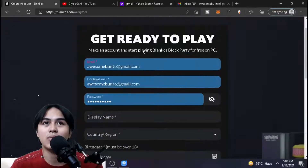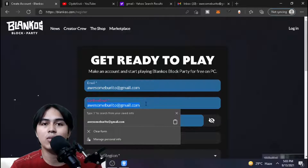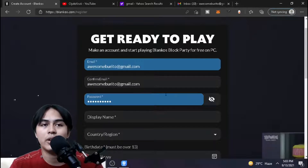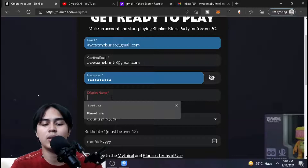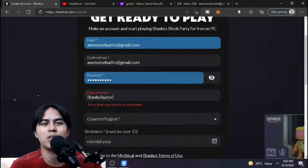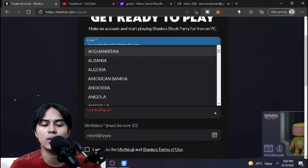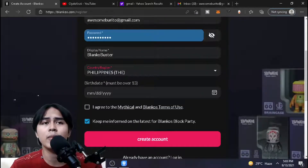After clicking, put your email in the field. I've placed my email — then confirm the email by placing the same email in the confirm email field, and of course put your password. I've placed my password. Then place your display name — for this account I'll just put 'Buster' or something like that. After that, select your country or region. I'm from Southeast Asia.